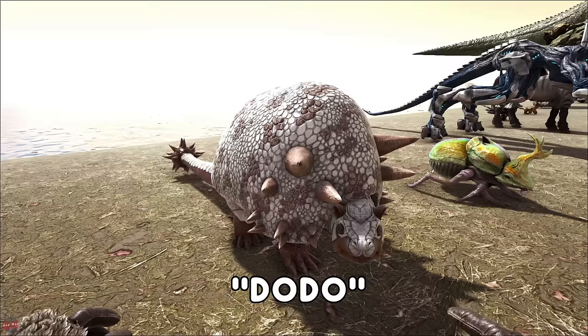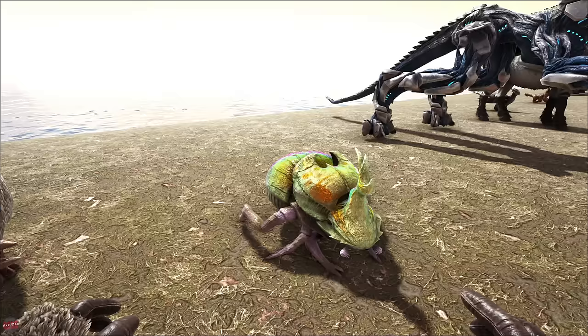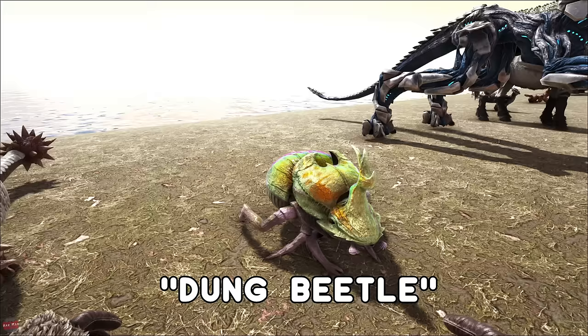The Doedicurus is used mainly for gathering stone — it can gather stone and also makes stone weigh less when it's inside of it. This is normally found around the mountains. The Dung Beetle is normally found in caves or if you're on Ragnarok, on the volcano. This has the ability to change feces into fertilizer — you just got to put some poop inside of it and it will produce a little bit of oil and a little bit of fertilizer that you can use on your crops.